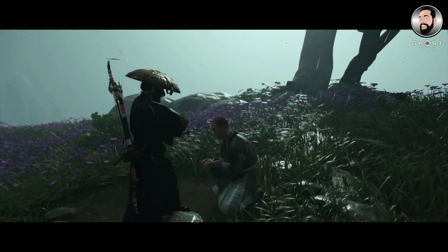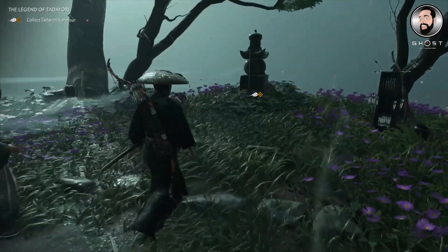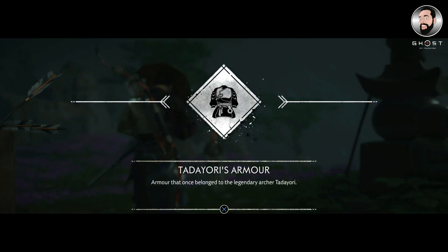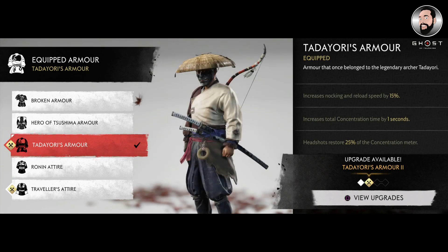You'll find a guy here who's almost like an ancestor of Tadayori - you will just need to free him. Then you can go to his shrine to be able to collect his armor. There are going to be some waves of enemies that you will have to defeat here, but there you go, that's pretty much it.